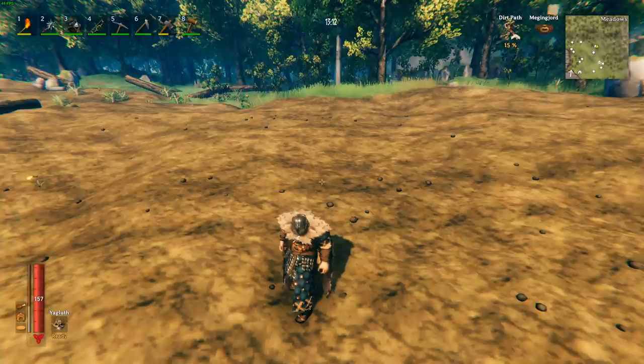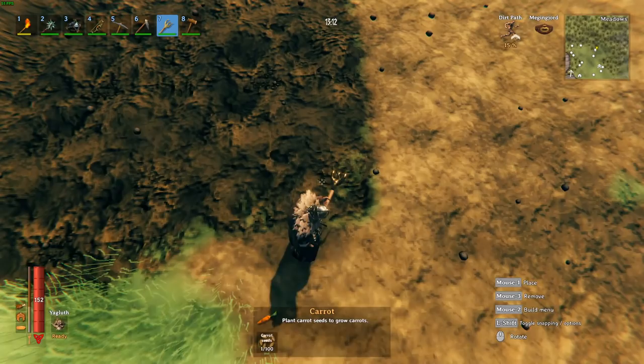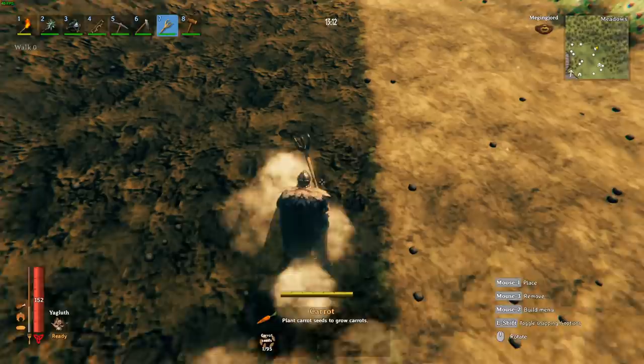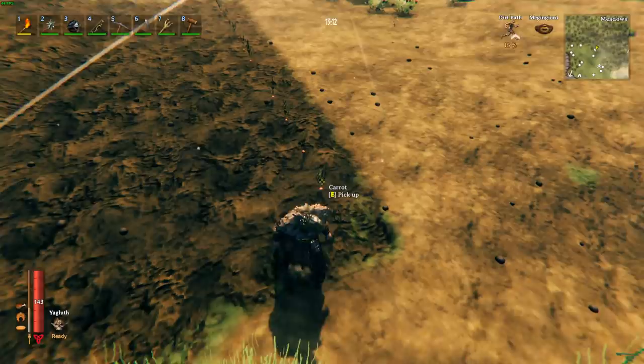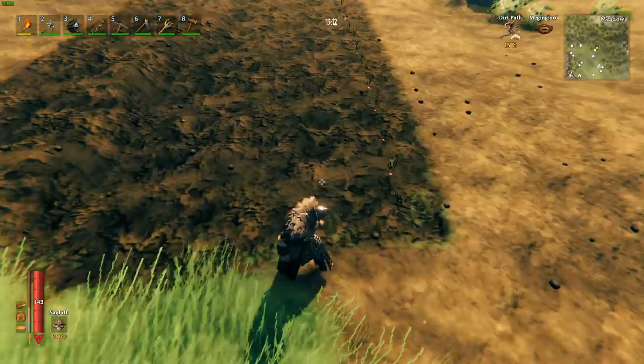In the last update we had a delay with the hammer, the hoe, and the cultivator causing some problems, especially with planting. With the delay it was actually kind of impossible to plant nice little rows because it slowed you down, and what you wound up with was a row of plants that was unevenly planted, not planted as close as humanly possible.